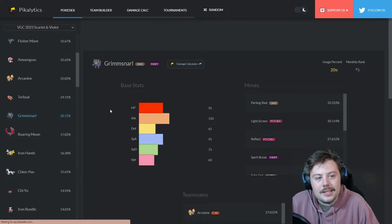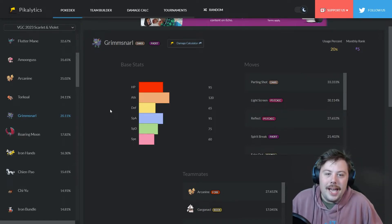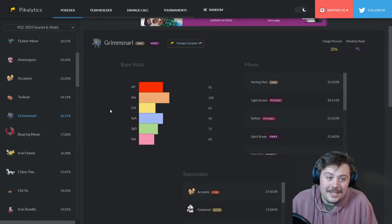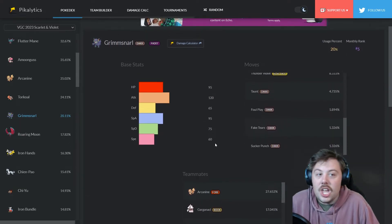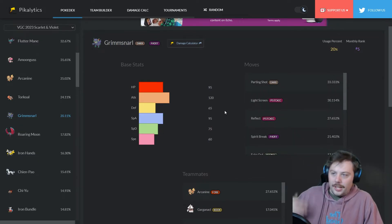Number five is Grimmsnarl, which is a little surprising. I don't think Grimmsnarl is that great — Dynamax was a big reason it was used previously, and I feel its usage will drop. It did receive Parting Shot, which everyone wants to try. But what Grimmsnarl has going for it is versatility: Parting Shot, screens, Spirit Break, Fake Out, Thunder Wave, Taunt, Foul Play, Fake Tears, Sucker Punch — it can do it all.